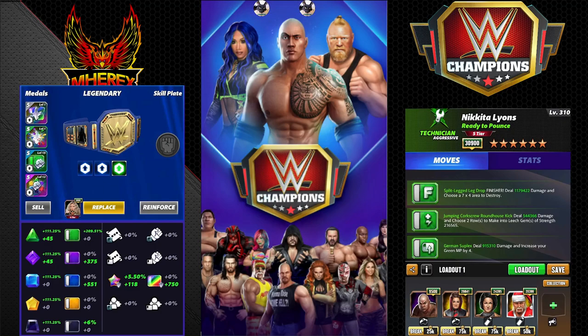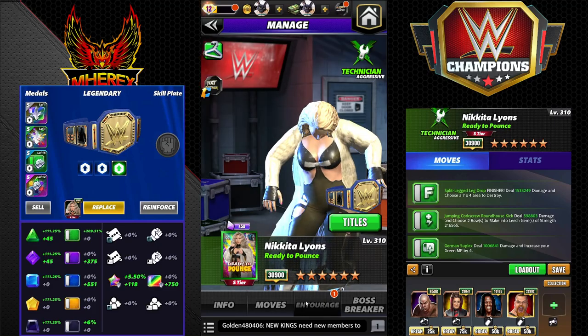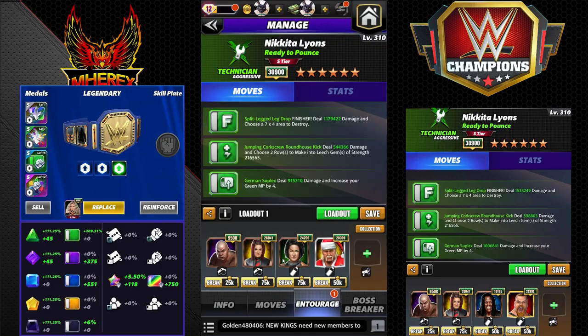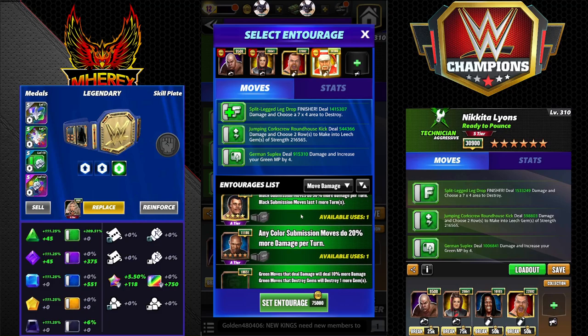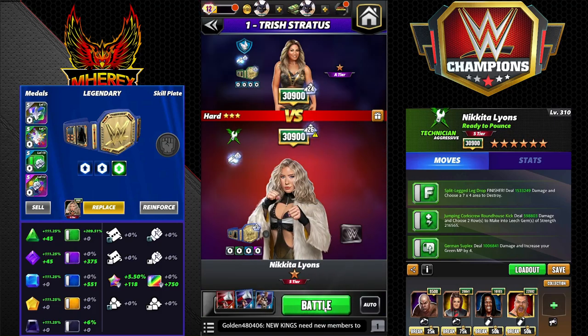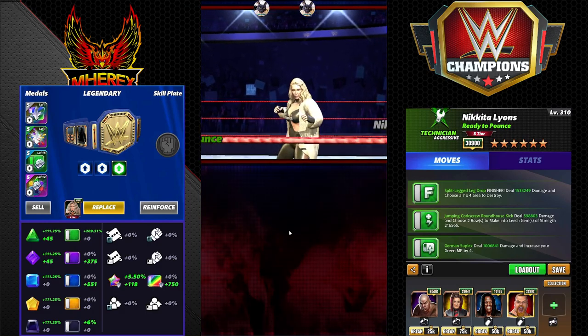We're gonna run the exact same move set again but change the trainers up and go all move damage. For green finishers Anvil gives 40 percent — you could also use Gable. It's debatable: Gable might be better at 50 percent more on the finisher, but you get 100 percent more on the other two moves with Bailey, plus she gives two green MP. You'll see why I care about that when I put the Sheik plate on. We'll hit harder with move damage here, less gem damage. This can also be run with Takedown because you're using flats and the leech gem stuff.